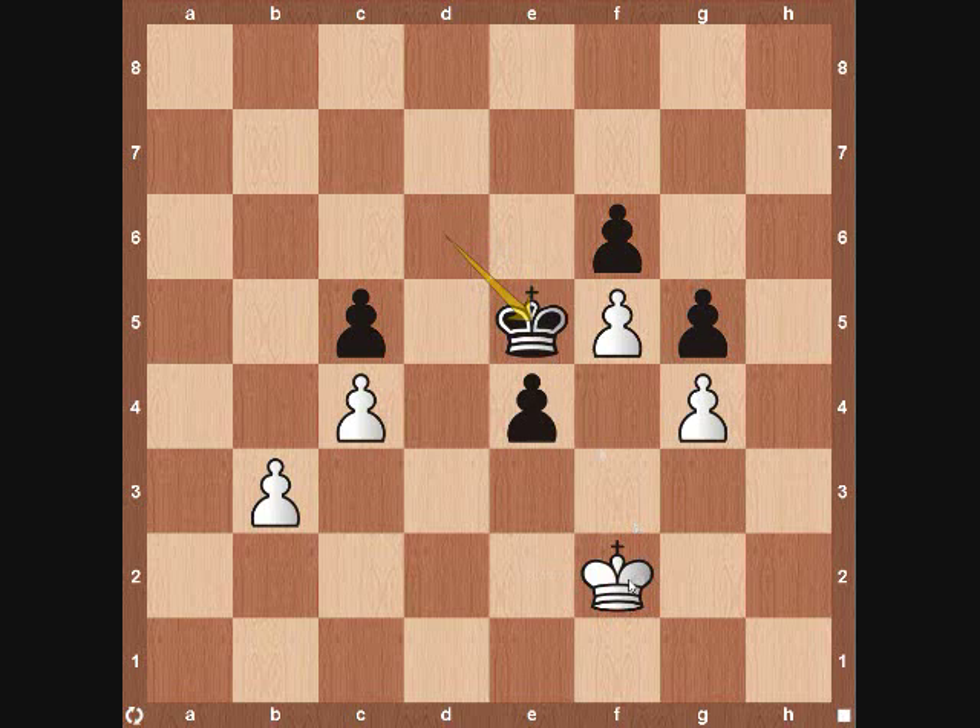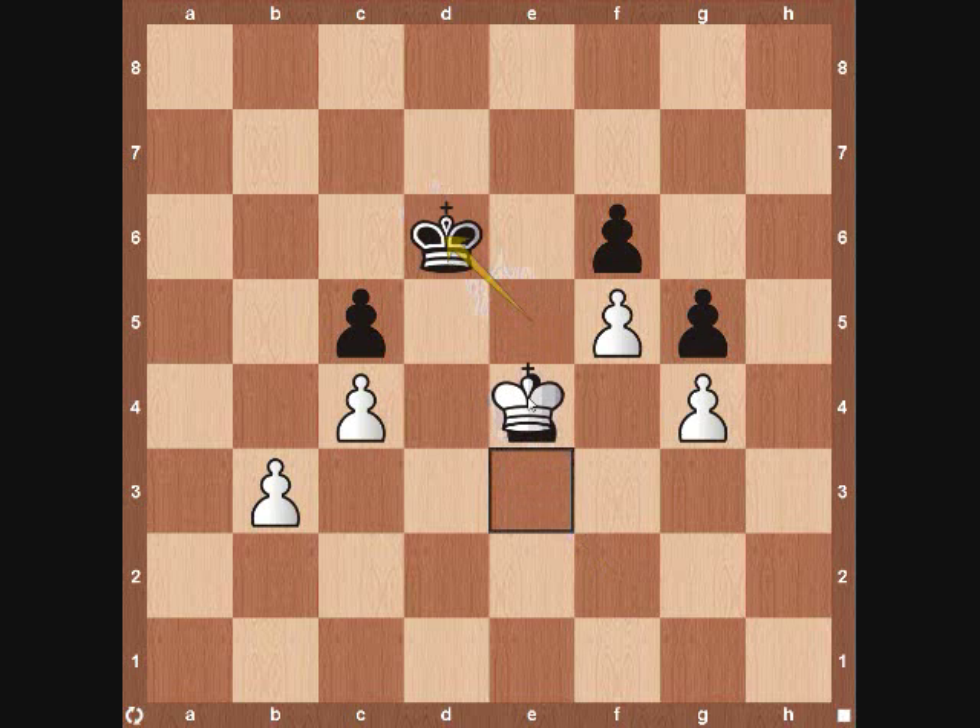We already saw that if his king comes to e5 right away, trying to control the center, then our king can come to e3. And we have this exact same position as before, but as we saw before, it's now black's move. And as we talked about, the black king has no good moves. He's going to have to come back to d6. And once he does, once we capture, it's going to be an easy game for white.